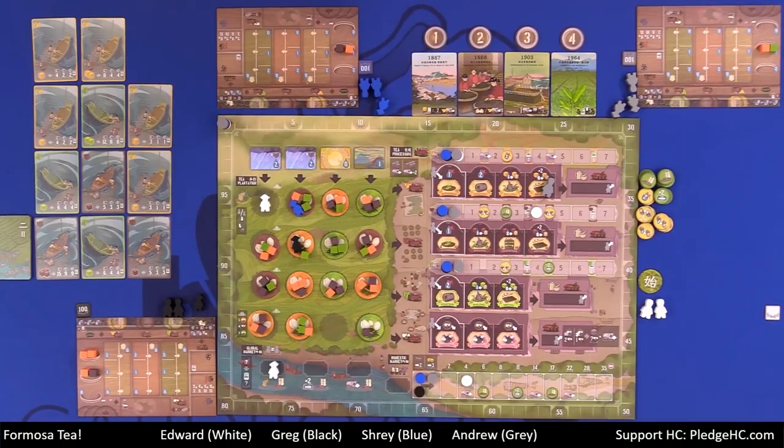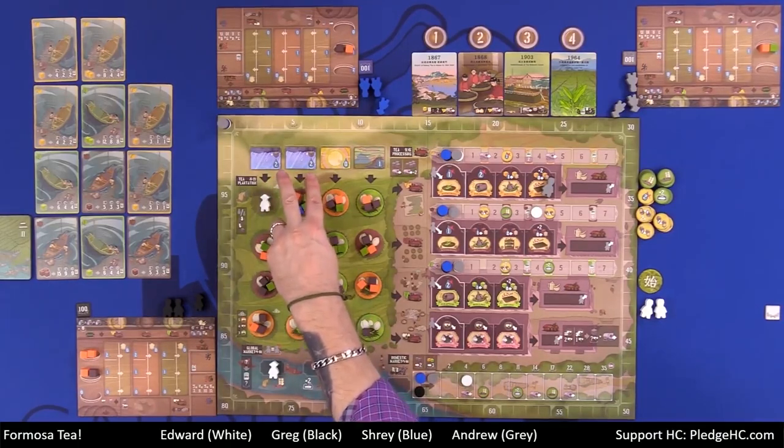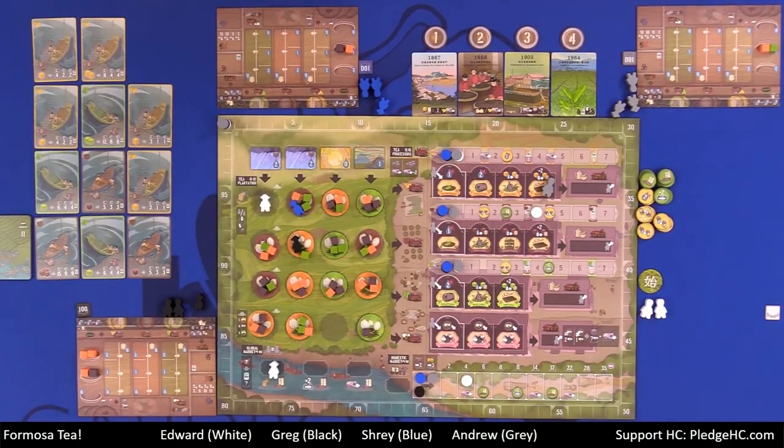Then we adjust the weather tiles by sliding down and flipping one tile — a continual conveyor of changing weather. Then there is growth of new tea: we put down one new cube up to a total of three, unless it's exceptionally wet, in which case extra wetness means extra growth and we put down two up to a total of three cubes. Then we pass the start player marker, rinse and repeat — do that four times — and then we go into final scoring.